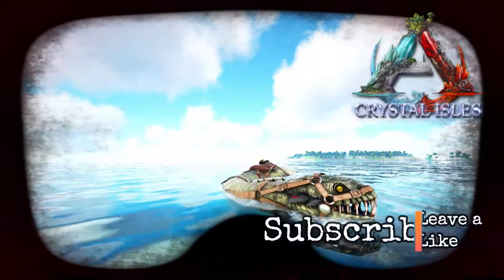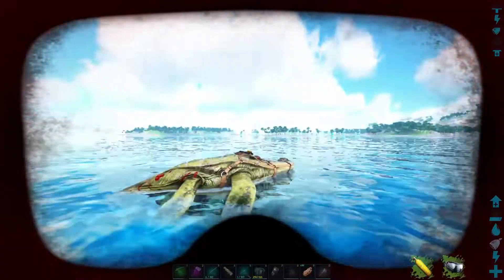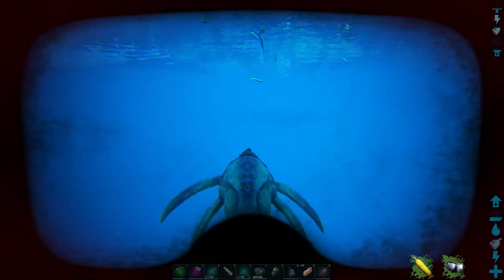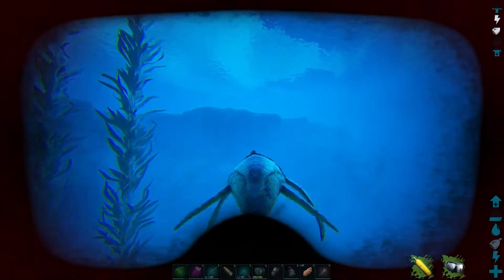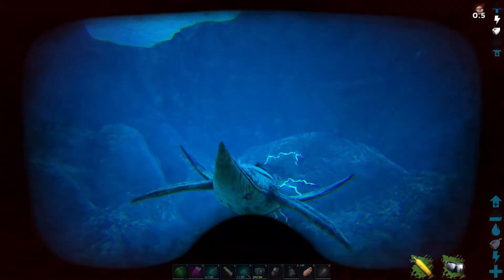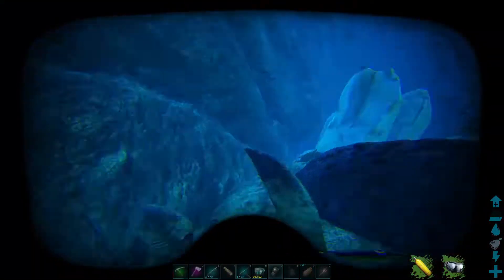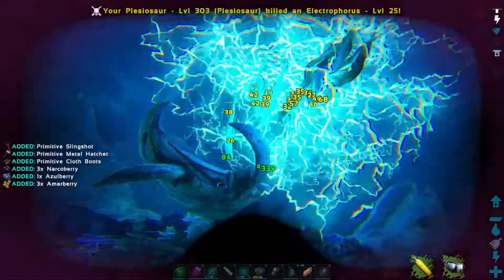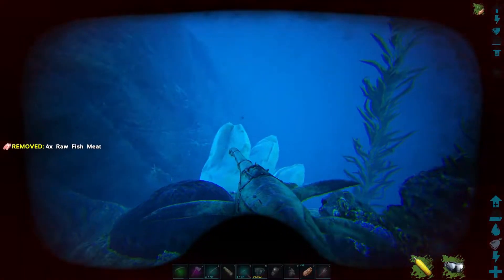Hey, welcome back to some ARK Crystal Isles. We're out here on the Plesio grabbing some of the artifacts we need for the beta boss fight. The first one is out here on the deep shelf — this is the Artifact of the Cunning. There are so many eels around here — we definitely need a water mount. He got us, get out of it! I didn't bring a crossbow.